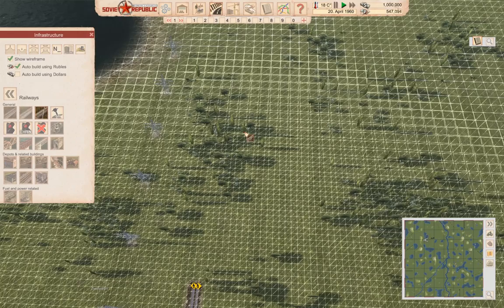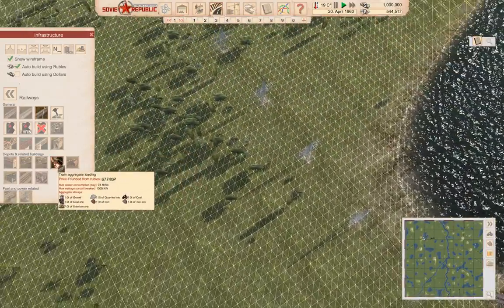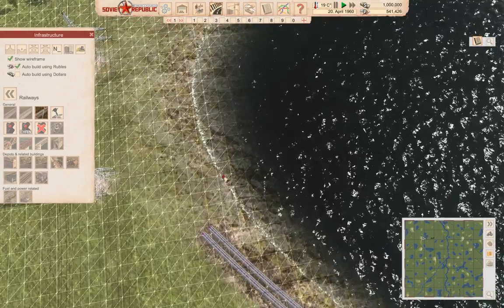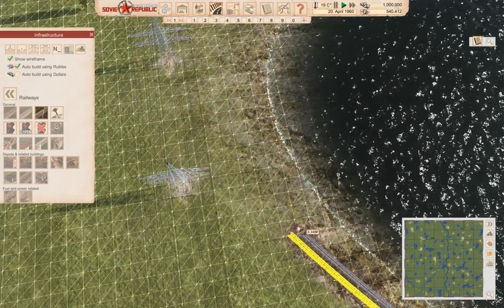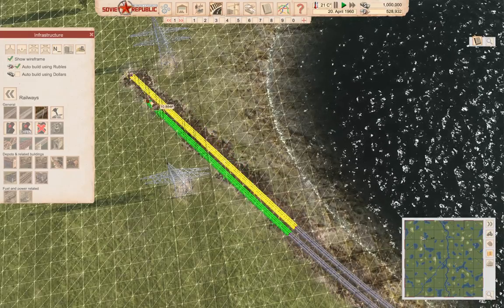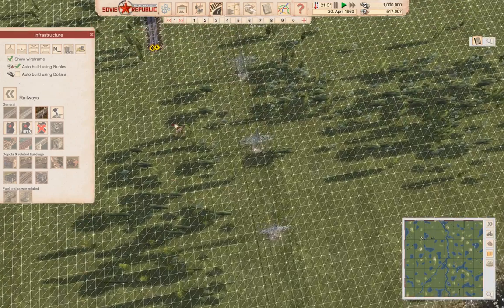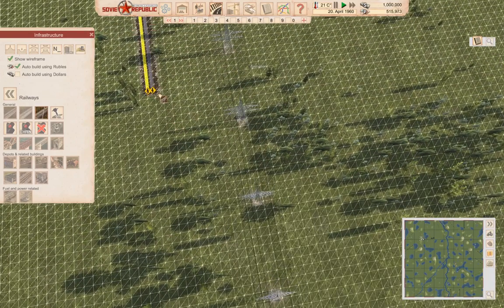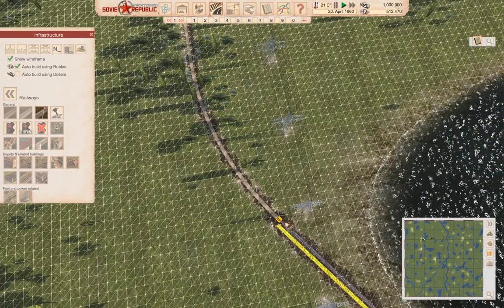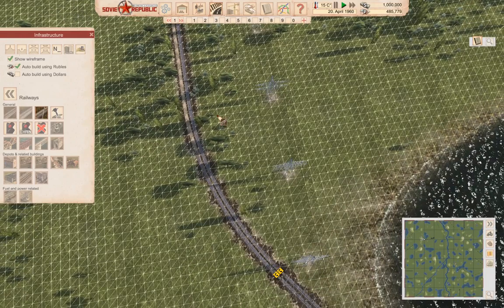I'm single tracking the tunnel because the tunnel is expensive. If I bring this across here — nothing in the way there — and bring it around to here, that's a complete rail line.